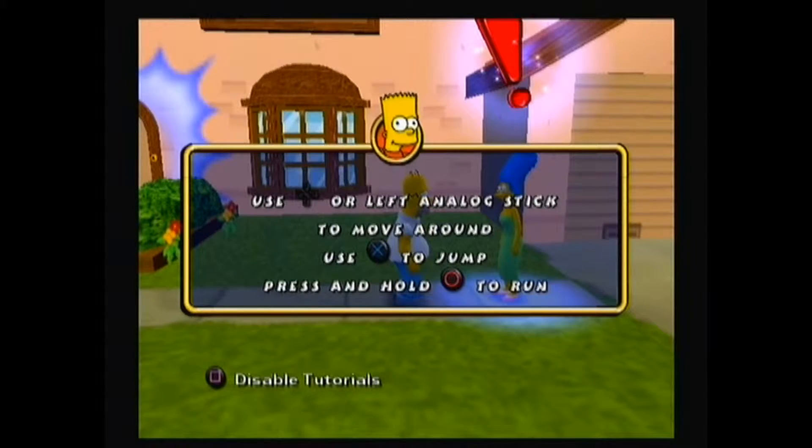All right, player one. Homer. Use a directional button or left analog stick to move around. This is called walking. Press the X button to jump and hold down the circle button to run. Any time you're in the air, hit jump again to get a little extra push. Got it?